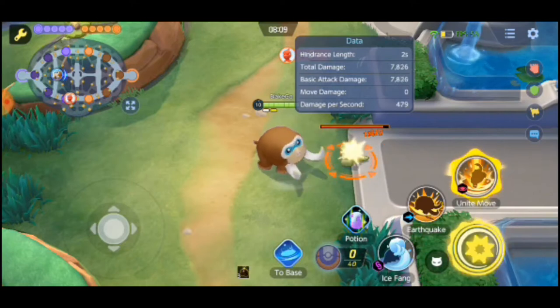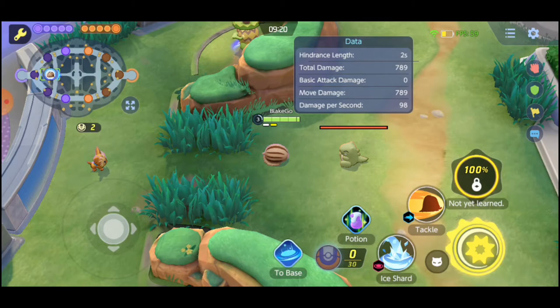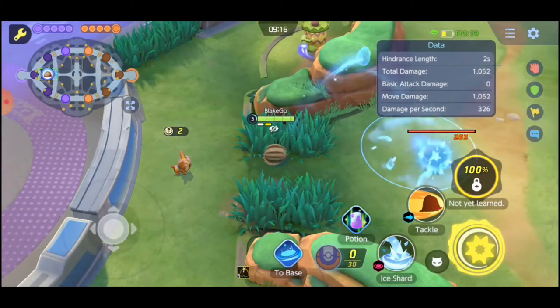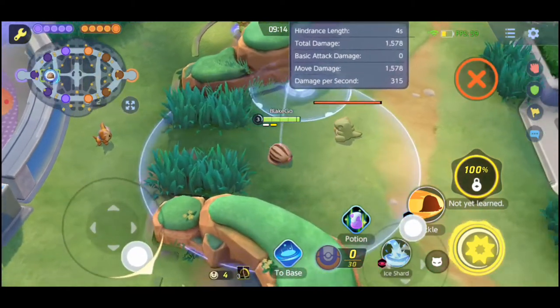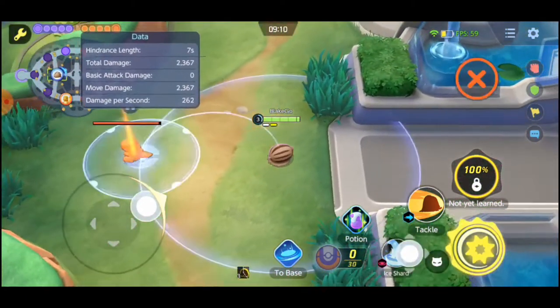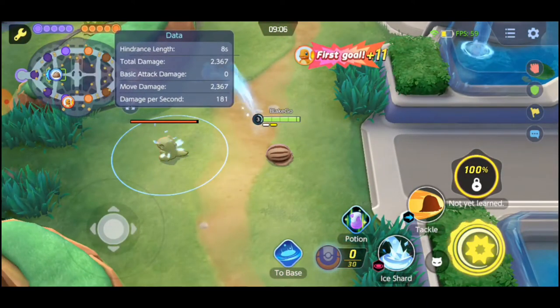At level 1 we start off as Swinub, and Mamoswine has quite a few good moves. I would recommend taking Ice Shard first. Ice Shard hurls three chunks of ice at the designated location, dealing damage to enemies in the area of effect and decreasing their movement speed for a short time. If an enemy is hit by all three chunks, they are left frozen for a short time.